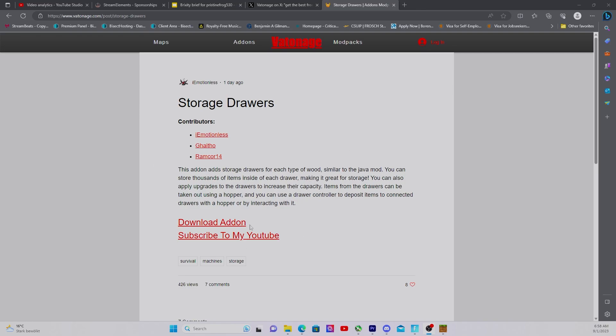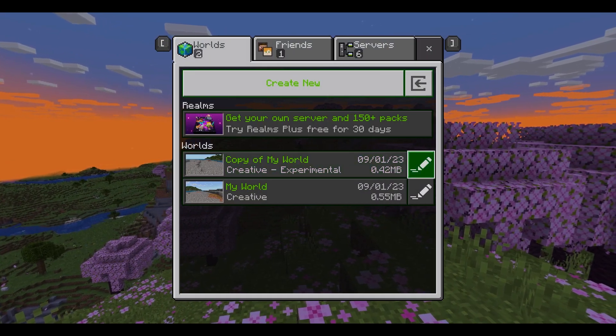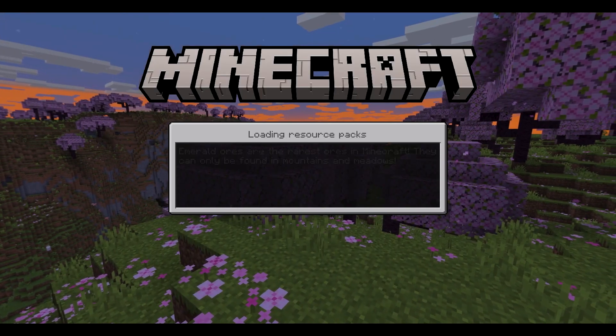So here's this bad boy. You're gonna go ahead and download this and import it into your Minecraft. Once you're in there, you're going to have to turn on some options. You need the Holiday Creator Features — this gives you access to the upgrades on the pack. Upcoming Creator Features is what gives you access to the drawers themselves. And the Beta API is what's going to give you access to actually be able to put items into the drawers. So you need all three of these to actually use the mod.